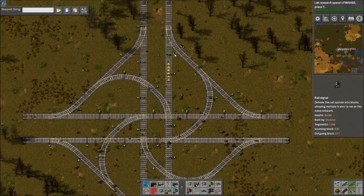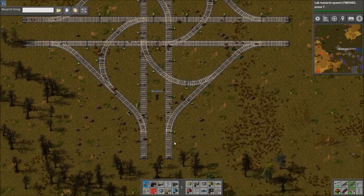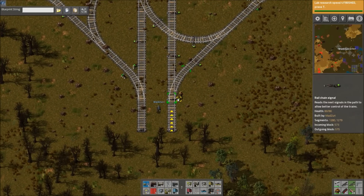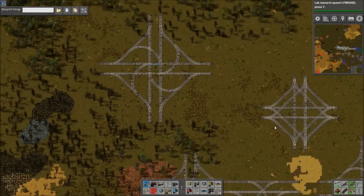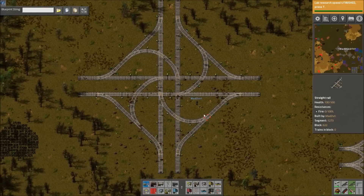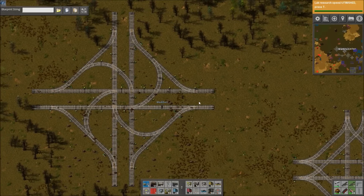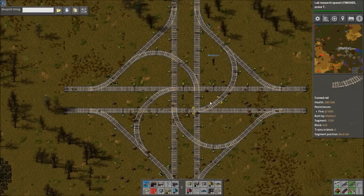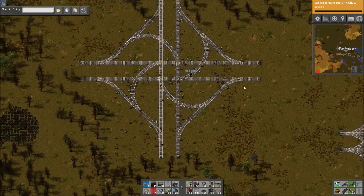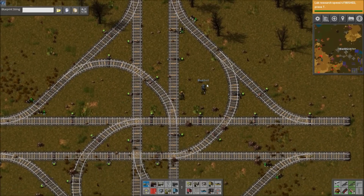We're pretty sure about the signals — we haven't hooked it up to a train system and tested it, but it should work, and it's the correct spacing for a lot of train systems. The signaling should be good; we essentially just mirrored the signaling on this one. It is slightly bigger — we measured and it's about one rail larger in each direction. Compressing the main rails actually expands the others out a bit, but it's just barely larger, and this one would actually fit with two-rail systems.